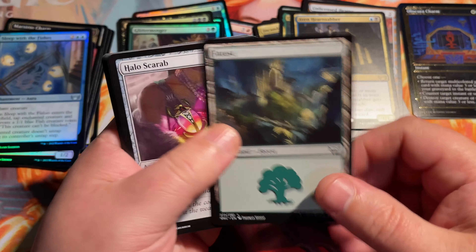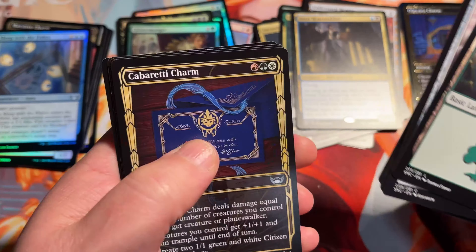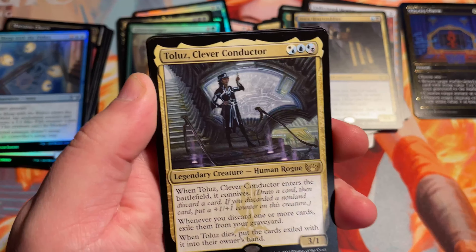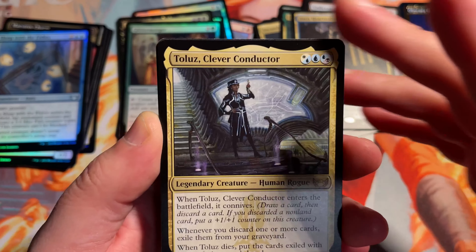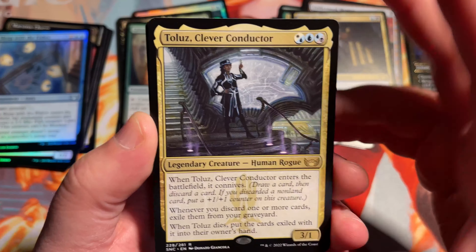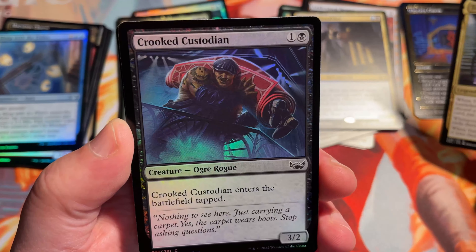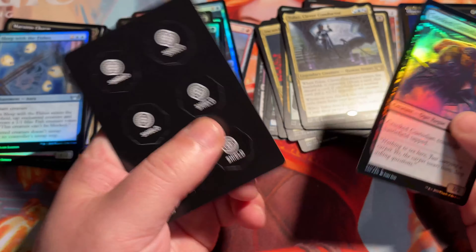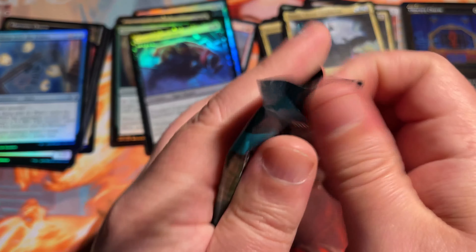You definitely still get at least 36, so you're still getting a booster box worth of cards. And with the set list cards, I think they're even better. Commander 2021 card here — Tola's Clever Conductor. Crooked Custodian. And then more tokens, more tokens.